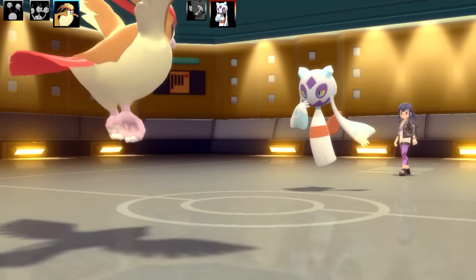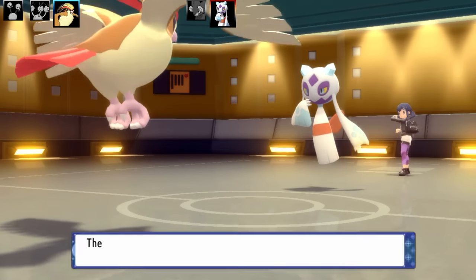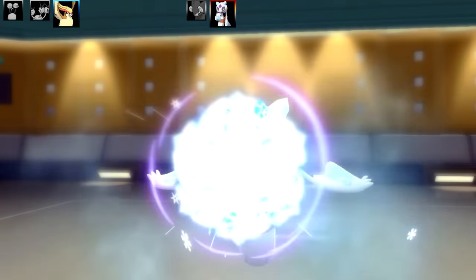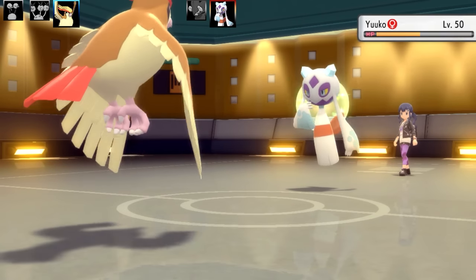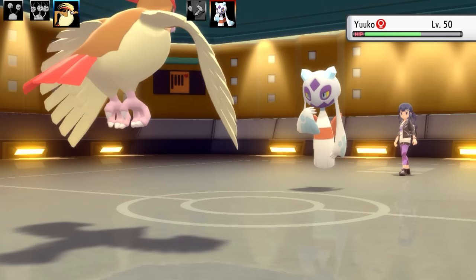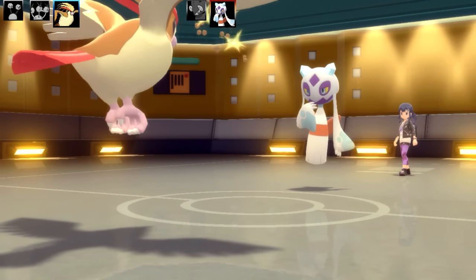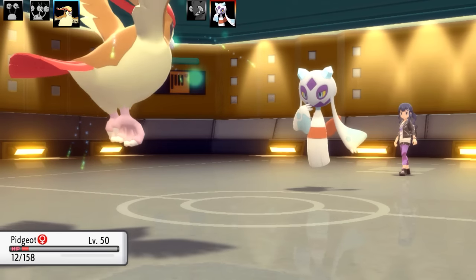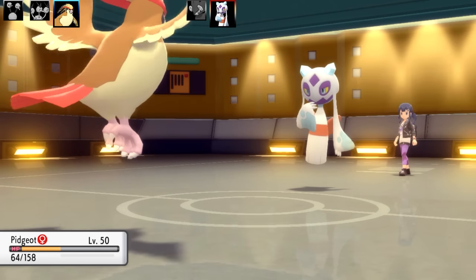This Pidgeot set is a Figgy Berry Tangle Feet set. We've got Air Slash, Twister, Substitute, and Work Up. I've got Modest Nature, Max Speed, and Max Special Attack. We're going to get hit by another Ice Beam — fortunately Pidgeot does have a little bit more bulk. We've got a Shed Shell on the Froslass and we're going to get some health back here. This berry is deliberately going to confuse Pidgeot and activate Tangle Feet.